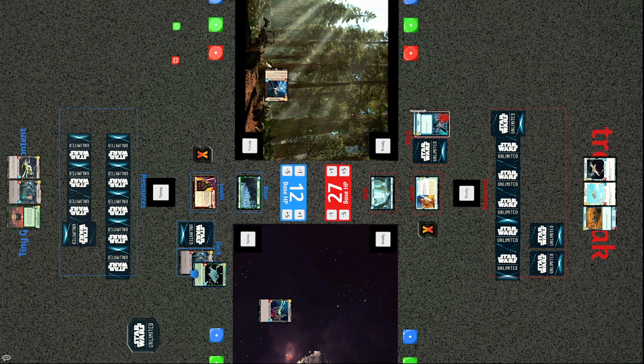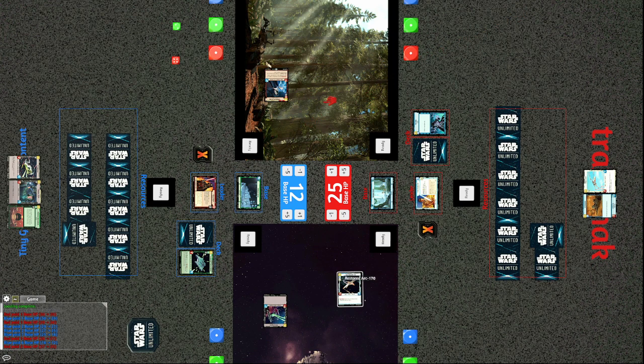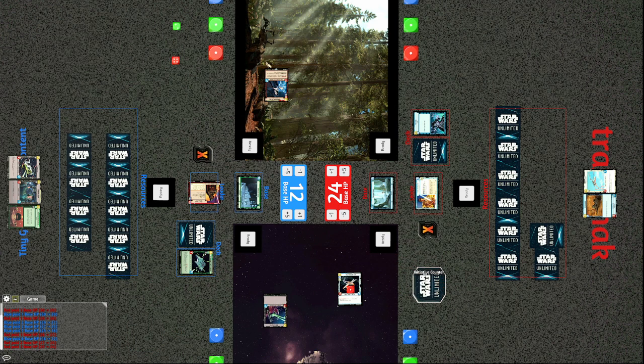A Vanquish comes out — defeat a non-leader unit — and it destroys the Gladiator Star Destroyer. The TIE Fighter swings into the base, and a Restored ARC comes out — a two-cost 2/3 fighter; when it attacks you can heal one damage from your base. Tiny activates Vader's ability hitting the ARC for one and the base for one.